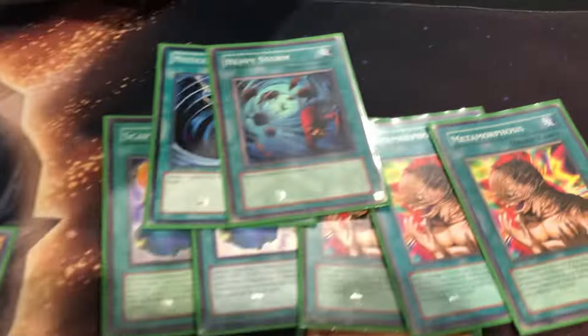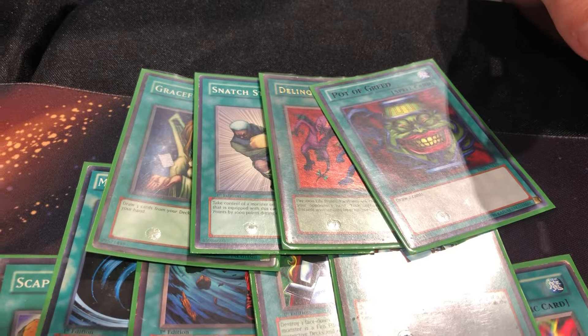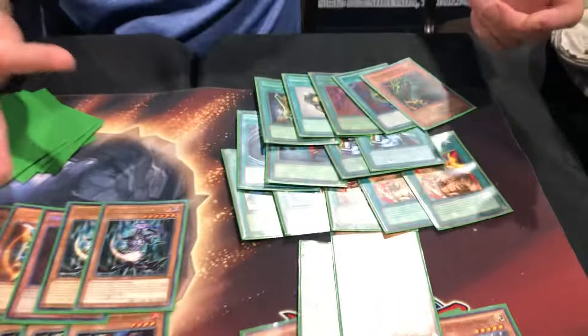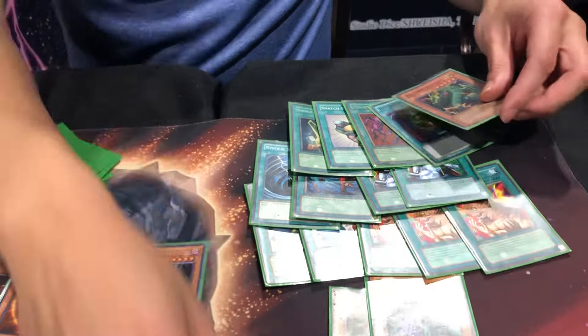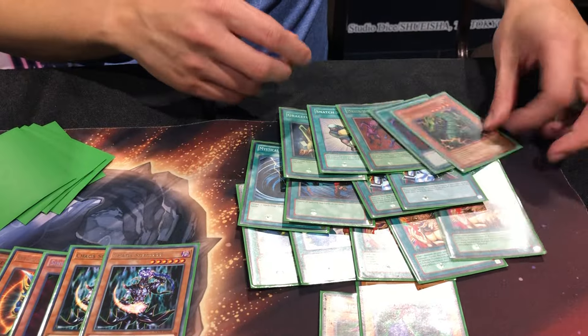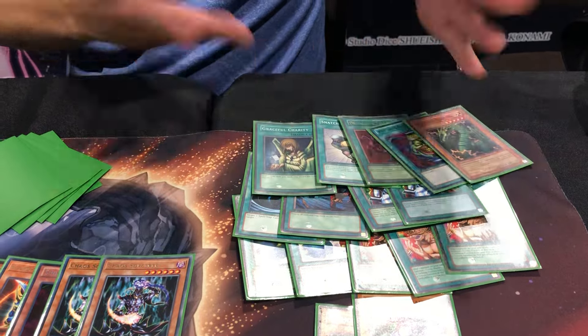The other spells are MST, Heavy Storm, and two Nobleman. And then the Trinity. Actually the Trinity is also Thunder Dragon, so it's a Quadrinity. If you're able to get Thunder Dragon plus Graceful Charity, that's your Quadrinity. Well, you're not coming back if you see that opening.